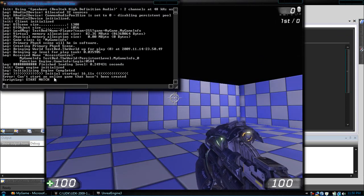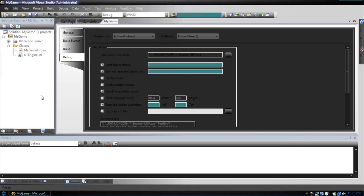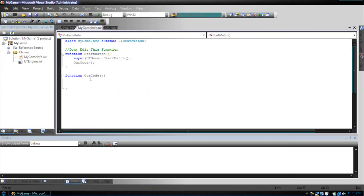So now we can see the output from our script. Script log, start match. So now as you can see, this is where we will be seeing all our script tutorial output. We will not be modifying the actual game until later. Close this. Now I'm going to teach you how to use one function right now, which will be our bread and butter.